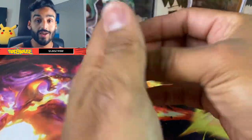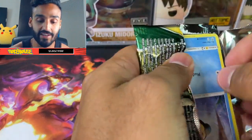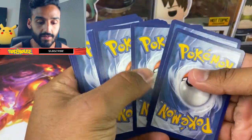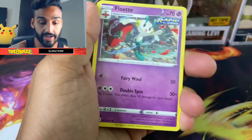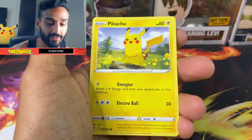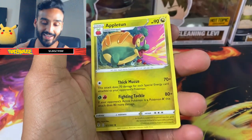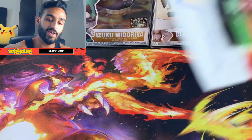Let's see what we got in Evolving Skies — I honestly got very lucky on all these packs. Got a Fire Energy, Flabébé, Shelgon, Temple, Psyduck, Eevee, Cutiefly, a Pikachu reverse holo, and Appletun. That was the only pack so far I didn't get a big hit on.